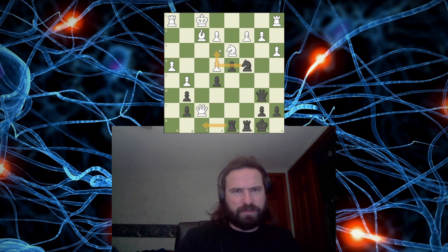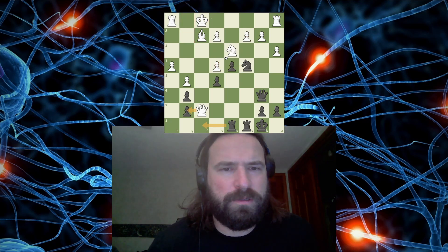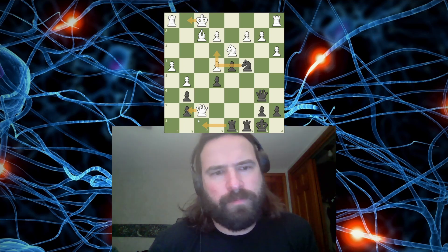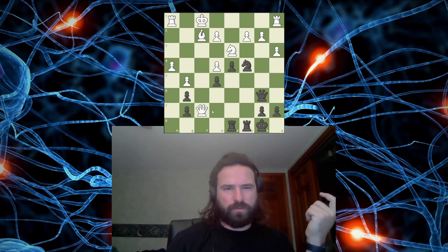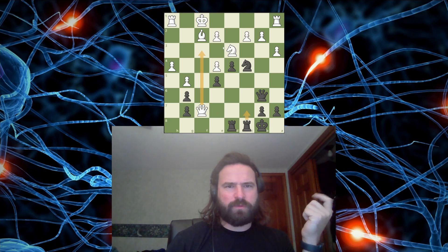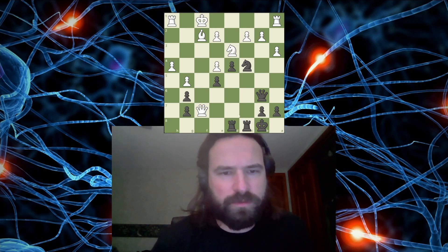I can definitely take advantage of the pin and give a check here. And that check takes away this square from the king. If the king goes here, this is a fork. What if the king goes here? I don't think I have a check. My rook will be looking at the bishop. Oh, is the queen trapped? Is that the point? Can I go here? Where's the queen going? Yeah — the queen only has one safe square and it's here, and then I fork it. That's the point. The queen is trapped.